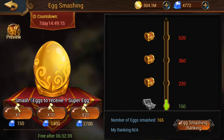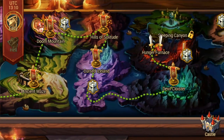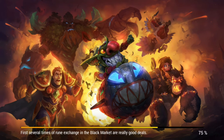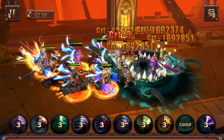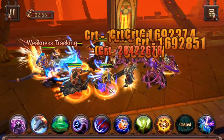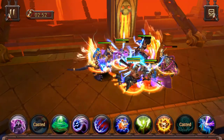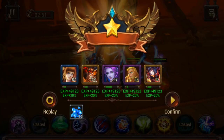I could probably grind out a few more areas and push to 15,000 or 20,000 diamonds. I'm going to calculate how many diamonds I need from where I am now to open enough eggs to smash open 360, and then also calculate how many I'd need for the 520 eggs.